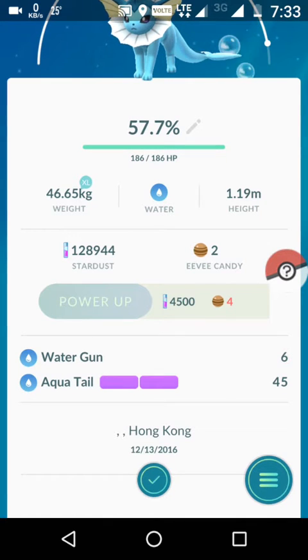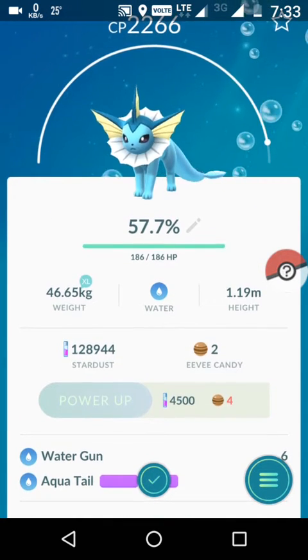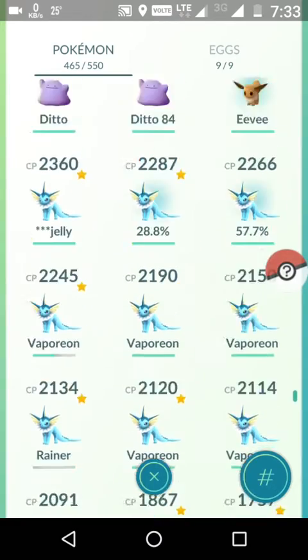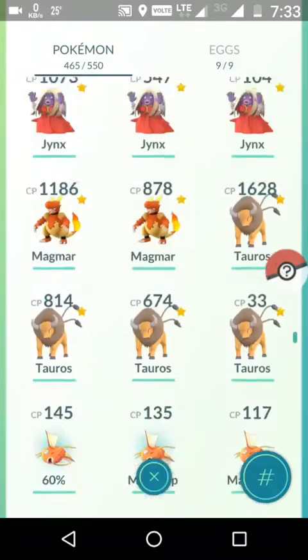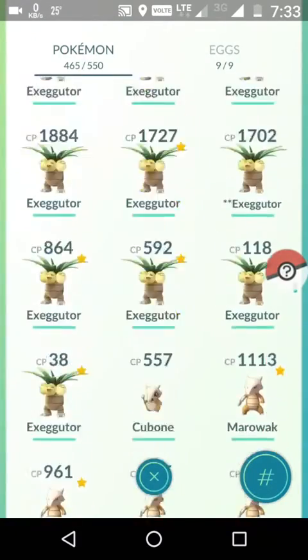You can see it's got water gun and aqua tail but not water pulse - I'm sure about that. The requirements were more or less the same. This formula works most of the time - I'm 90% sure it's going to work. Now I'm going to try it on Growlithe.